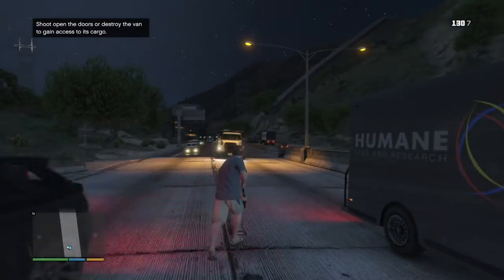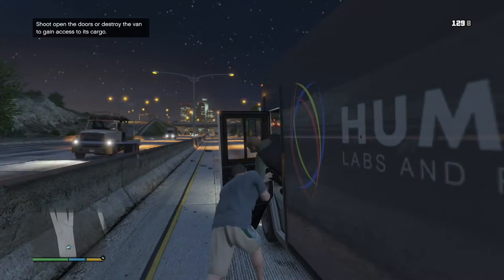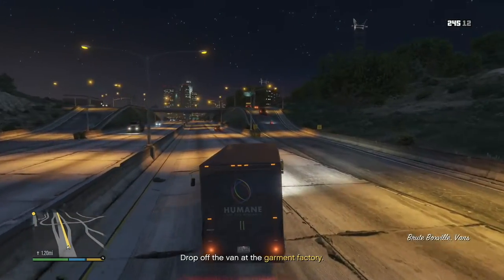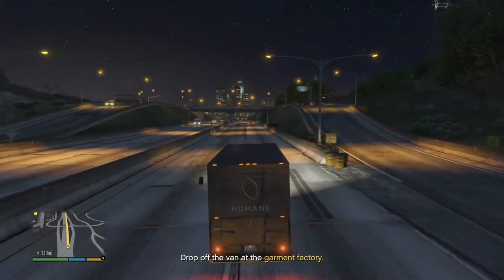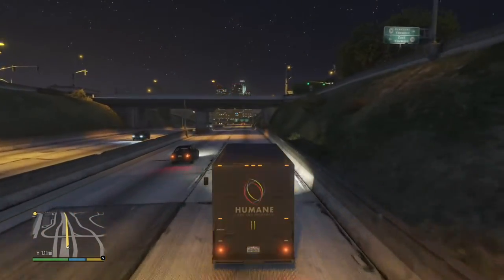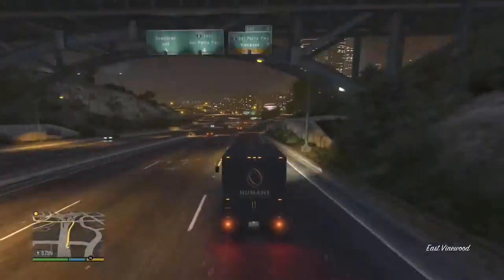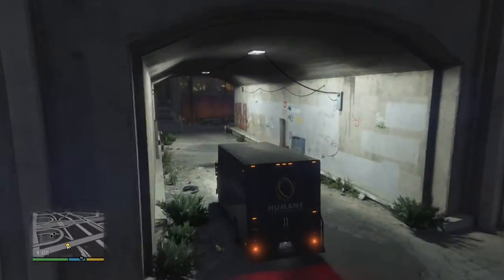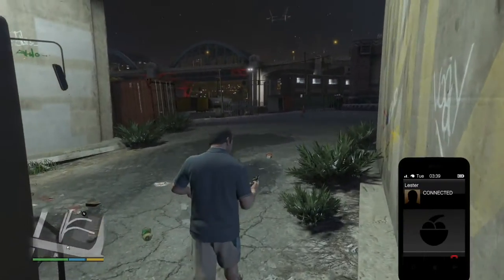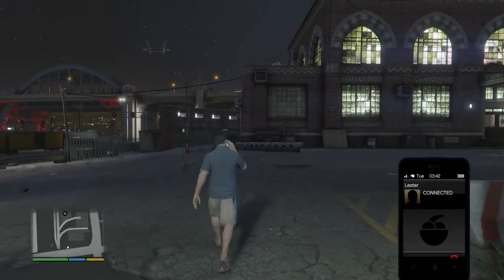Yep, that worked out well. Now it's a long drive to the garment factory. The main mission for the Jewel Store job starts right after you deliver this van. We got the good night gas. That's everything we need — I'll put out word that the score is ready to go.